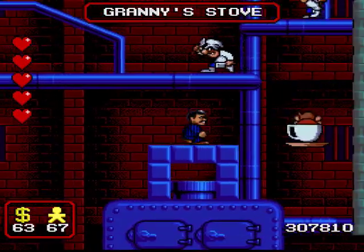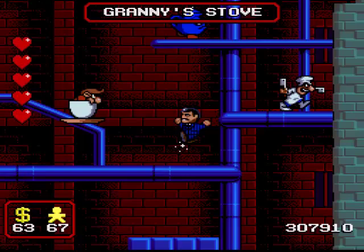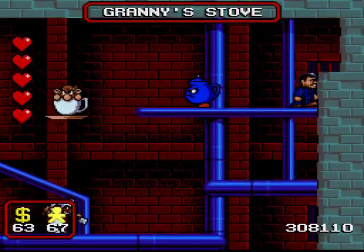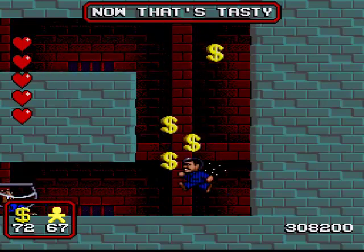So as you can see, we're in Granny's Stove, which of course means that today we're going to be saving Cousin It — I wish. Sadly, Cousin It doesn't even make it into this game. I can kind of understand why Ocean chose to leave him out; he's not what I would call a core family member.